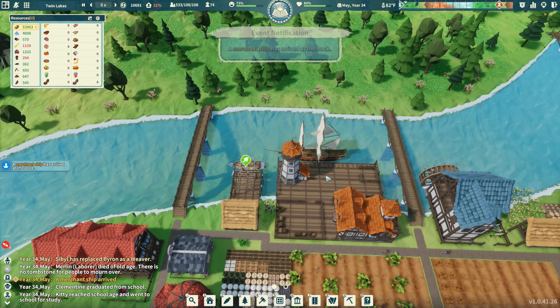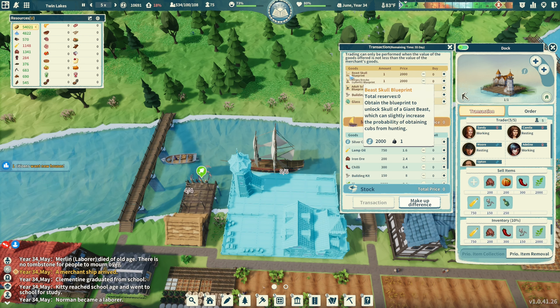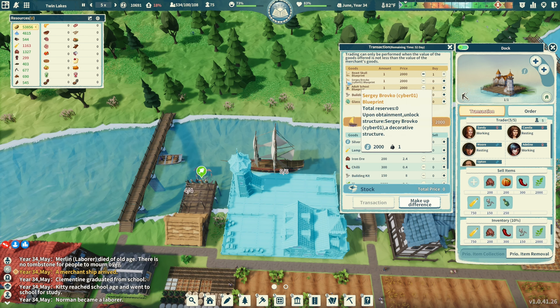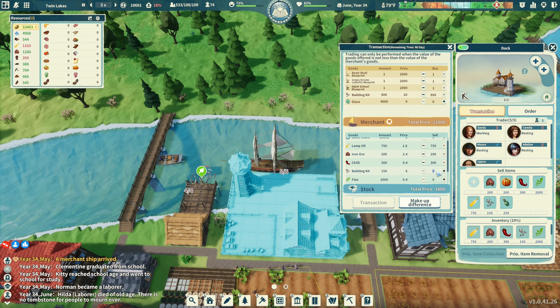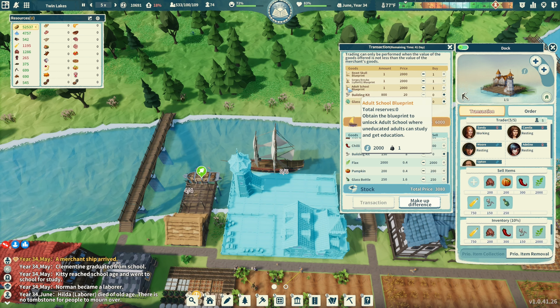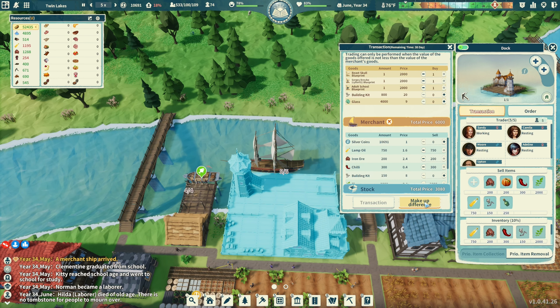A merchant ship arrived! Oh, production went up 30 percent also. What do you have - a beast skull blueprint! Obtain the blueprint to unlock the skull of the giant beast, which can slightly increase the probability of obtaining cubs from hunting. That's a good one - I'll buy all of these. 800 building kits - I'm at 22,000. I'm not going to sell building kits to buy building kits, that's silly. There's also an adult school blueprint - uneducated adults can go to adult school.